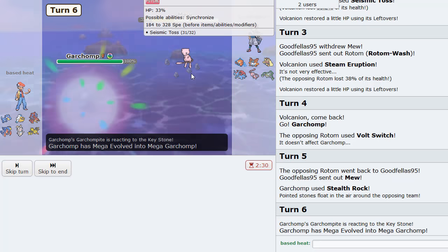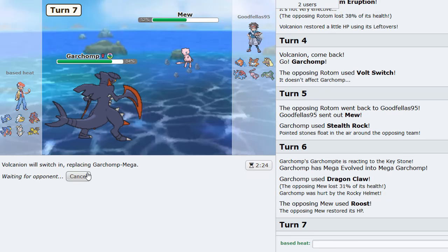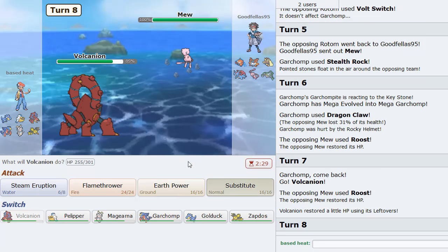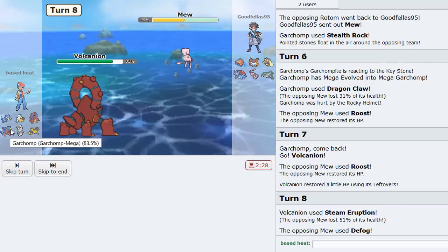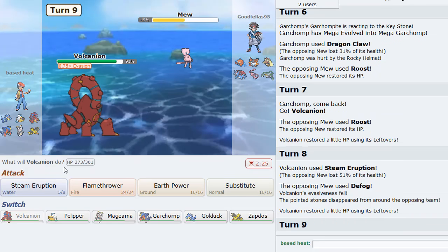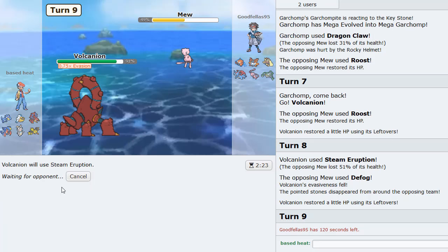I can Mega here and Dragon Claw versus the Mew. It should knock it out in Mega form. I could probably just Steam Erupt a couple times with Rocks up. I kinda wish Garchomp had Earthquake because that would do more damage — something to look at. The standard Mega Garchomp set on the Smogon page had Earthquake. I didn't really have time to look for builds or anything, except for Golduck which is my own creation. I tried to make a quick squad because I'm getting real busy with work. Gotta put some teams together quickly and see if it puts in the work on the ladder.